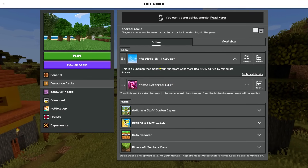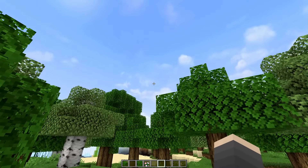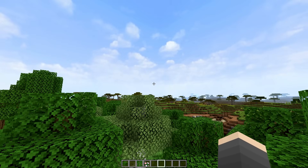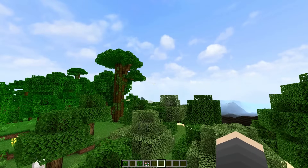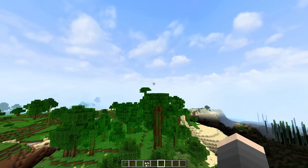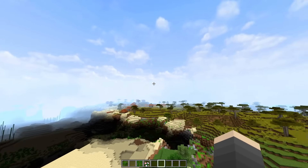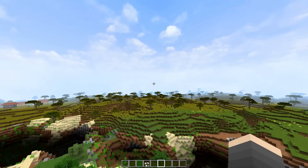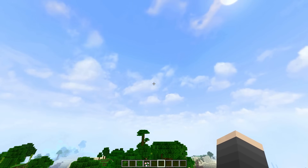Kita udah masuk di worldnya dan ya seperti yang bisa kalian lihat, ini dia awannya yang udah bener-bener keren, udah nggak kelihatan kubusnya. Biasanya kalau cube map itu yang paling kelihatan adalah kubusnya, kayak ada lekukan gitu, tapi ini nggak ada. Ini cube map loh sebenarnya, tapi kalau kalian lihat sepanjang saya puterin kayak gini, kalian nggak bakal nemuin dimana letak kubusnya. Dari awannya juga udah kayak di Java.